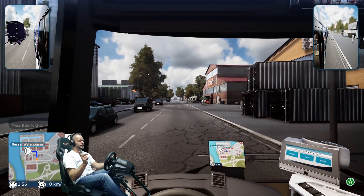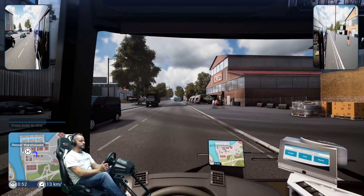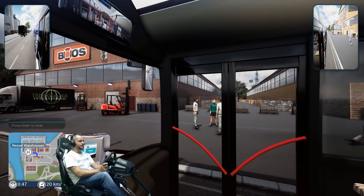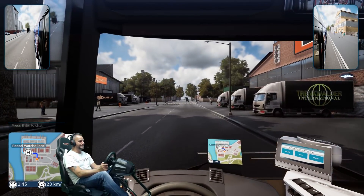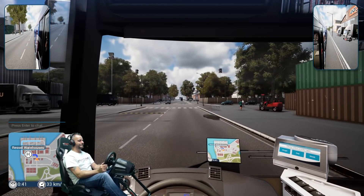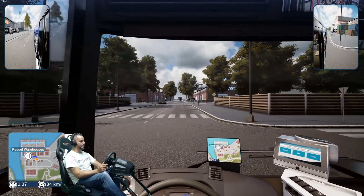Go slow over these little speed humps, otherwise you lose XP. They're having conversations, you've got forklifts out — hope the keys aren't left in that because we don't want to see that driving around! Left up here.